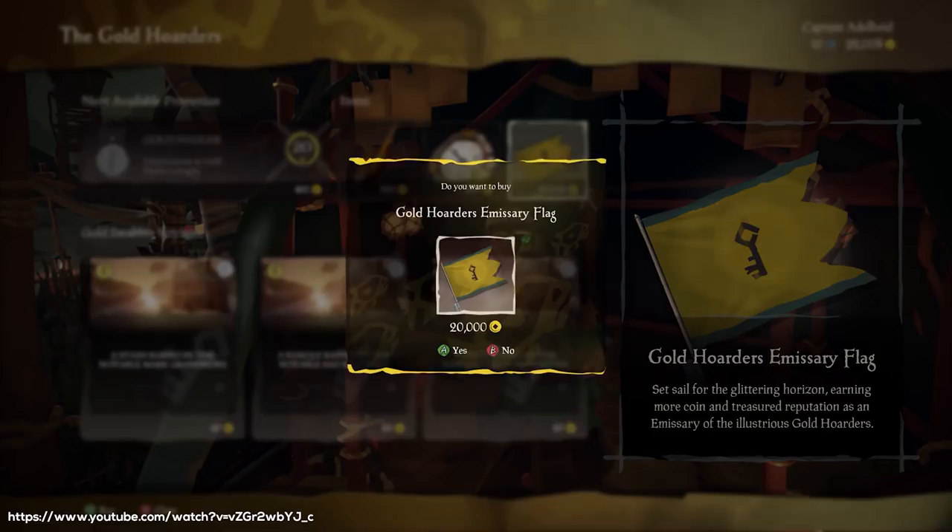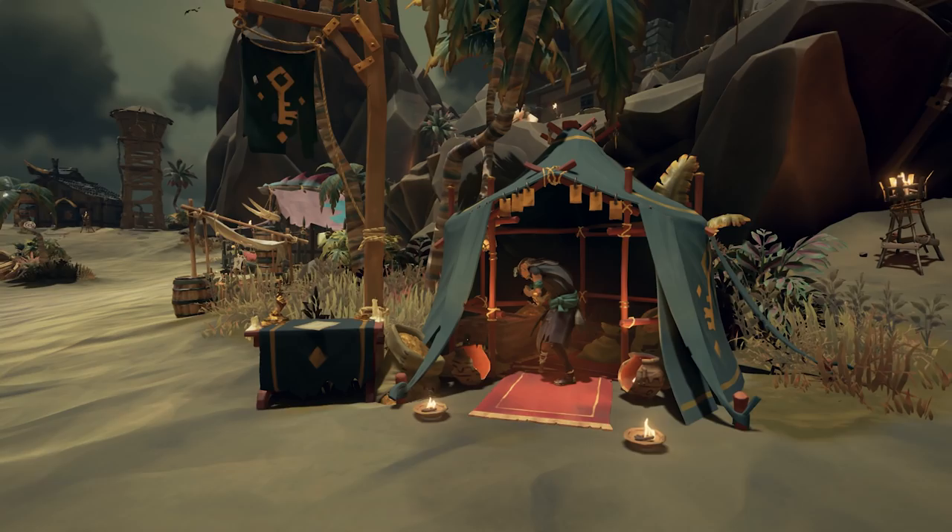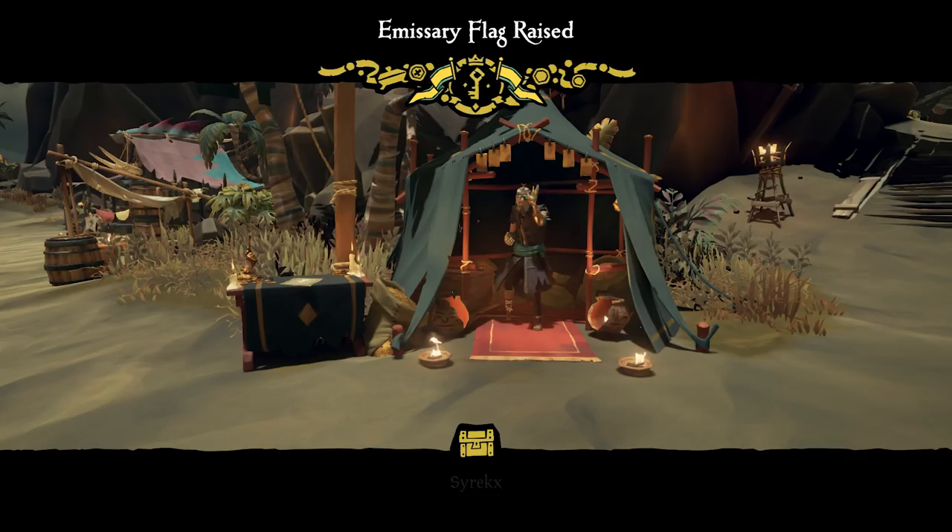To sail as an emissary, you need to buy the emissary flag of the trading company you want to represent and vote on their voting table. There are different actions you can perform to raise your emissary grade for each trading company.